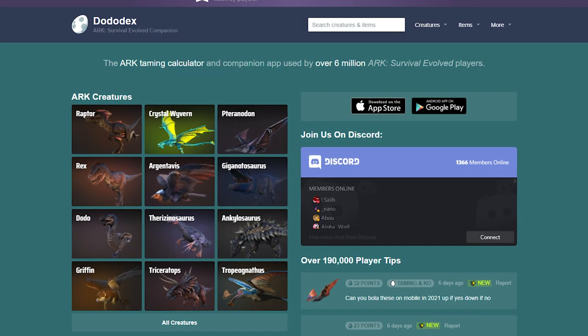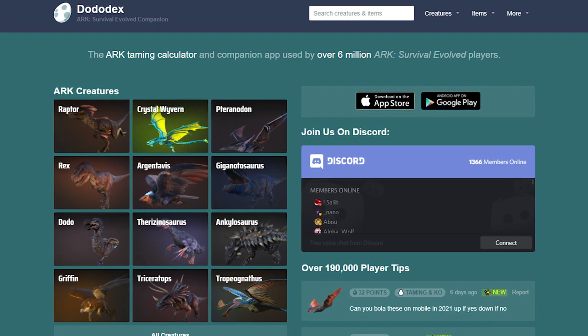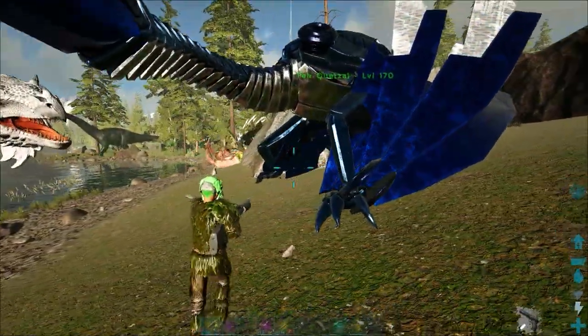I always recommend checking the taming calculator at dotodex.com to be properly prepared. Being one food short is the worst — don't regret it later.